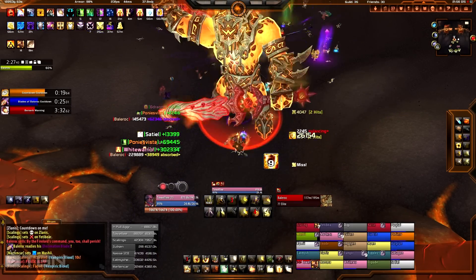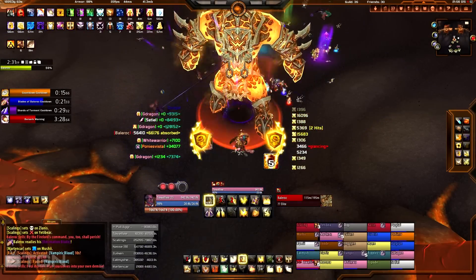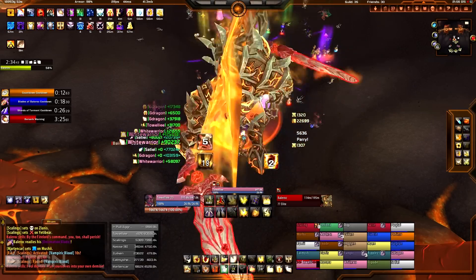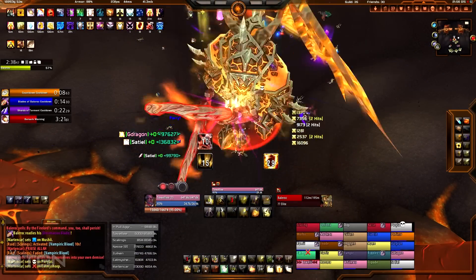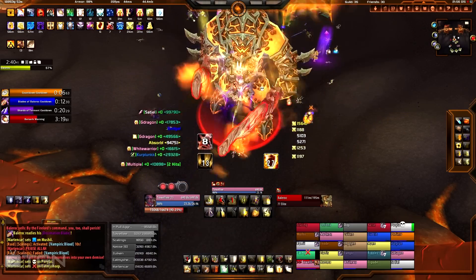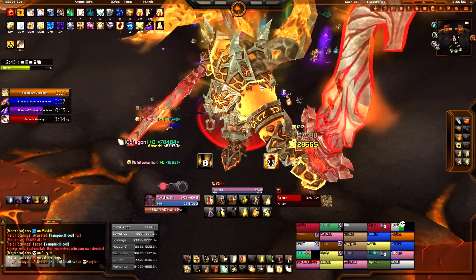Someone always has to be standing near the crystal. The way healers get increased healing is apparently dependent on the number of debuff stacks from the crystal — I honestly don't know the exact details. If anyone out there knows the precise mechanics and has raid leader experience, please post it down in the comments. I'm giving more of a tank perspective of this fight.